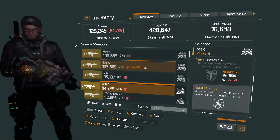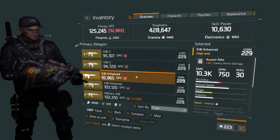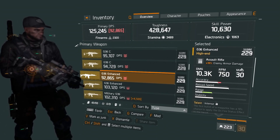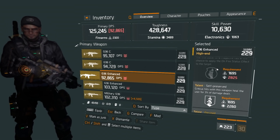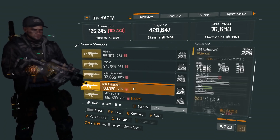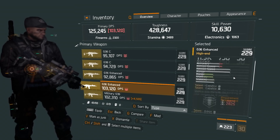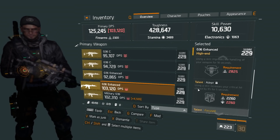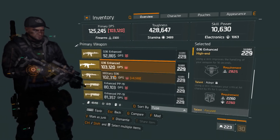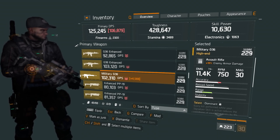The fourth G36 C has 21% enemy armor damage, 10.5k base with Commanding and Restored — not that good. The G36 Enhanced has 18% enemy armor damage at 10.3k with Intense, sets people on fire, and Self-Preserved — not bad if we can raise crit chance and crit damage. The second G36 Enhanced has 20% enemy armor damage at 11.5k with Capable and Adapt. The Military G36 does 18% enemy armor damage at 11.4k with Dominant, Vicious, and Focused — I like Vicious.